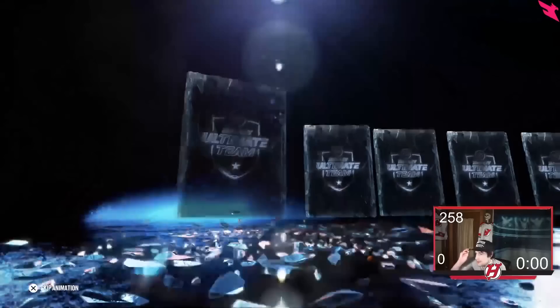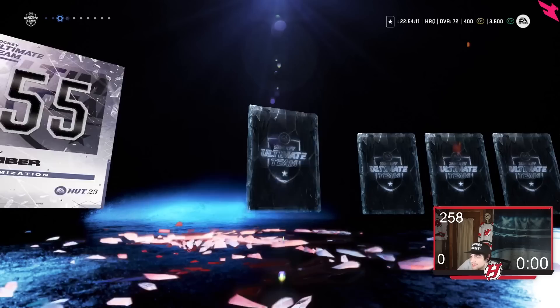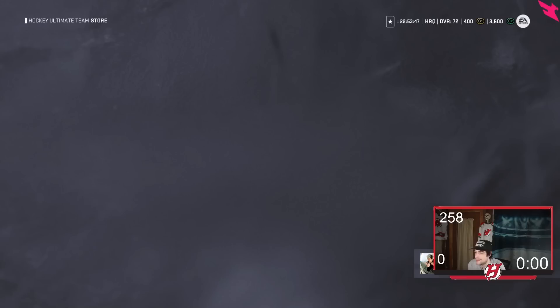Let me open up one more Elite pack. Here we go — very bad. 1,000 coins — we'll take that, that's value. Josh Morrissey. Coach. Pionk. And Halak. Very subpar pack so far, I won't lie. Not very encouraging. But again we'll take the 1k — it helps our coin total out. Then we're going to open one more Elite pack and then the Jumbo Elite.